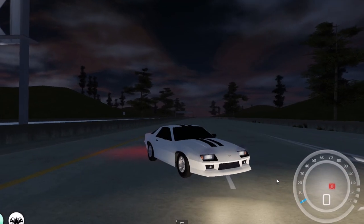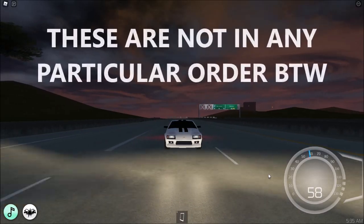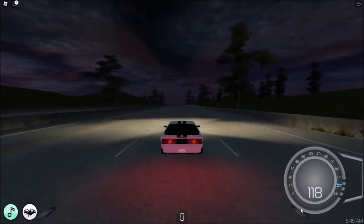Next up we got the Champion Camora MK2. I believe you can actually do a burnout in this — you could, but not anymore. These are not in any particular order by the way, I'm just showing you my favorite 10 free vehicles. This one is only 118 miles per hour.